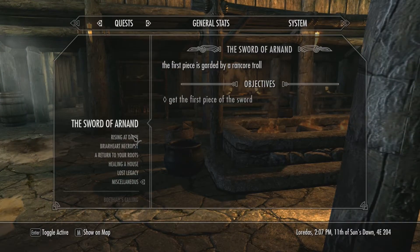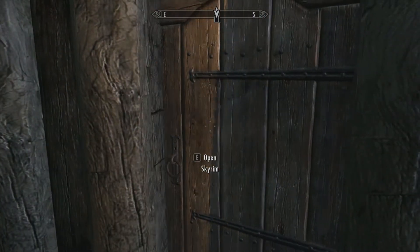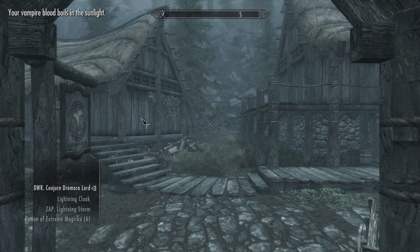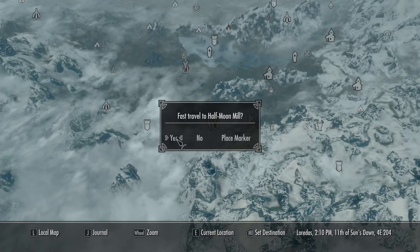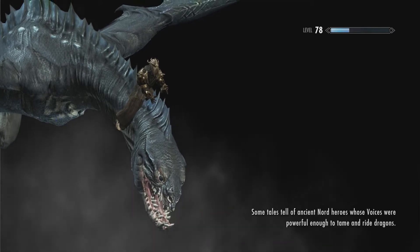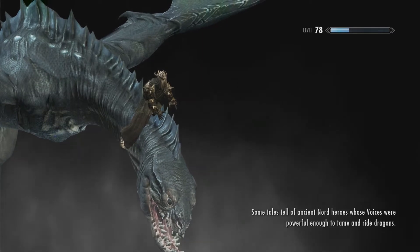We're going to go to our quest log and set it as our main quest. We need to get the first piece — it says we have to beat a Rancor troll. You might be asking what a Rancor troll is; well, you will shortly find out. One thing I like to do: if you've discovered Half Moon Mill, you can just fast travel to that and you will spawn right next to the dungeon. If you haven't, you'll have to go to the Cultist's Tomb, but it's not too far from Falkreath.